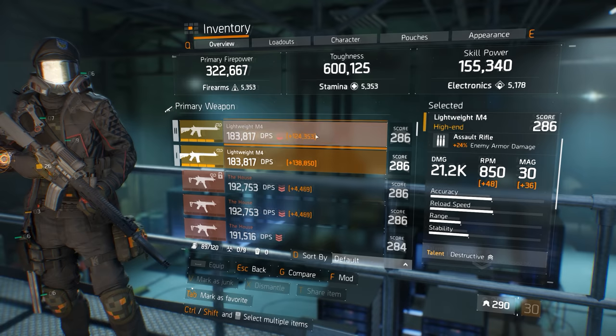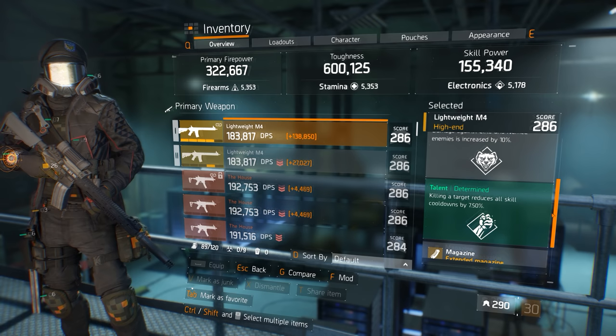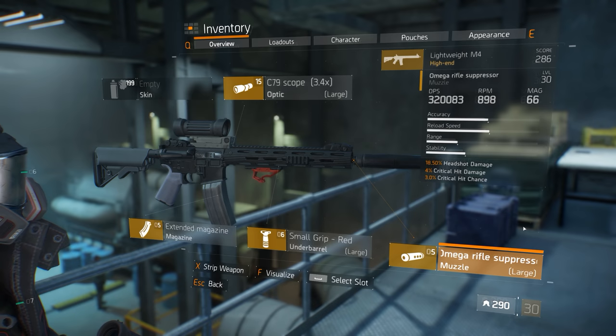My second M4 is simply there to add a third or free talent to my primary M4, and the talent I have chosen for this additional weapon talent is determined. I have also experimented with many different talents, and the only other talents I may recommend would be deadly, responsive, or competent. However, since I am trying for a strong pulse with a short cooldown, the additional skill haste cooldown of 7.5% from determined is nice to have.